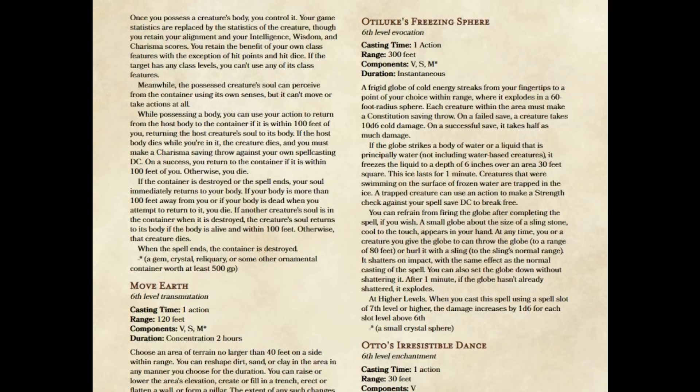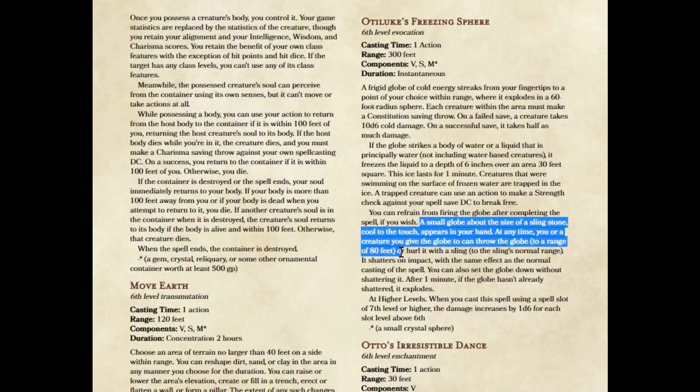So that's the fix: you can now hurl the stone up to 80 feet, so you can safely hurl it far enough that you're not going to blow yourself up anymore. Otherwise the spell stays the same. It's not an amazing spell, but I think it's an okay spell — the damage is not great, but that secondary effect can make it worthwhile.